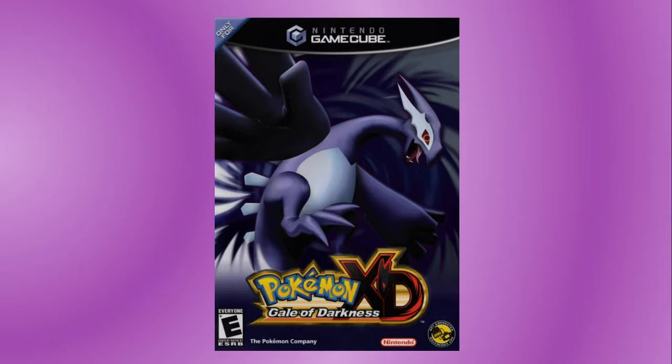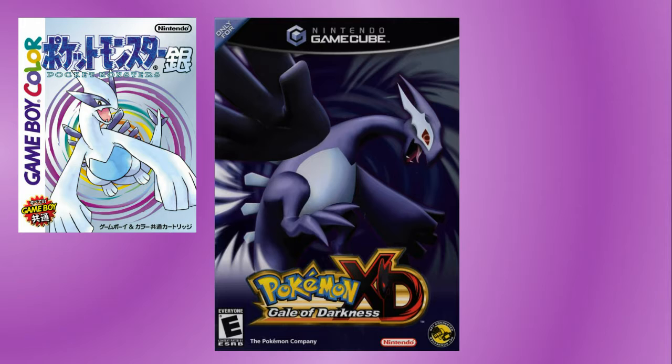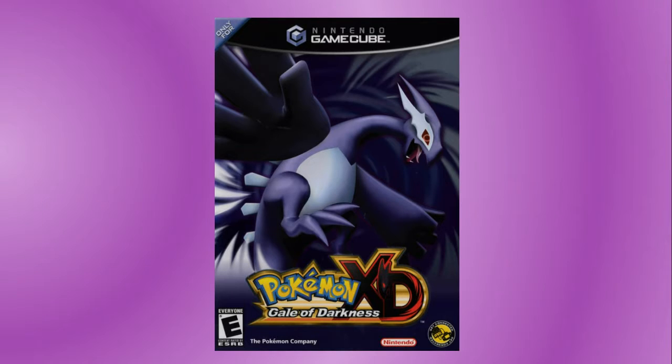As I was scripting this video, I noticed that the spiral on the box art of Pokémon XD: Gale of Darkness is similar to the one on the box art of Silver. Also, German for Gale of Darkness is 'Dunkelsturm,' and I find that funny. Until next time, stay interesting!